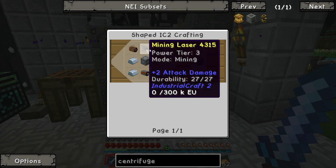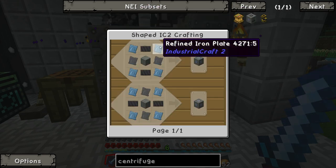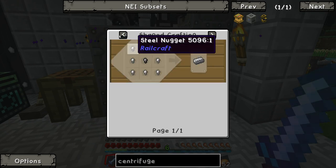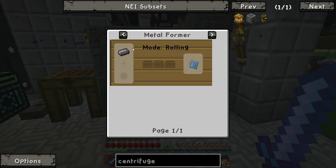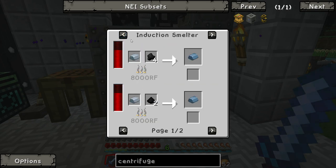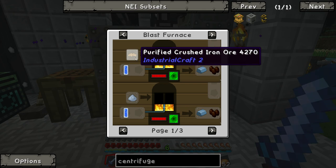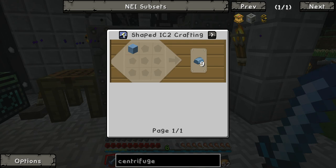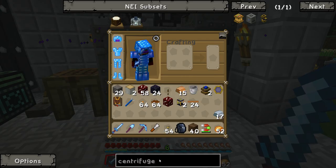How do I get refined ingots? Induction smelter? No. Purified crushed iron? No. Because I'm trying to make — wait, that's a blast furnace, that's different. We have to make a blast furnace first. Yeah, let's try making this first.